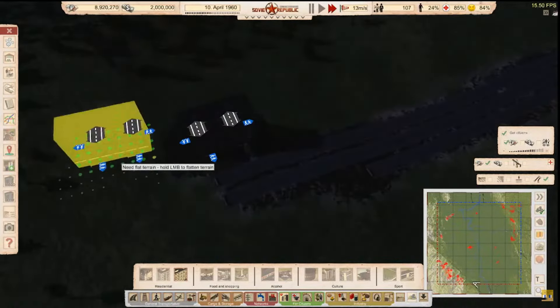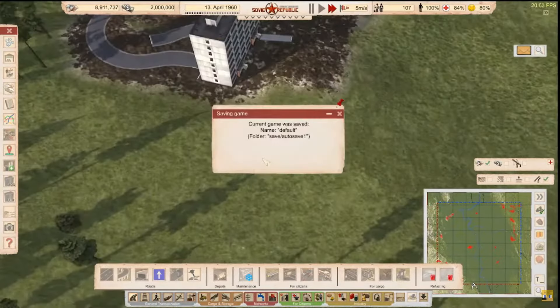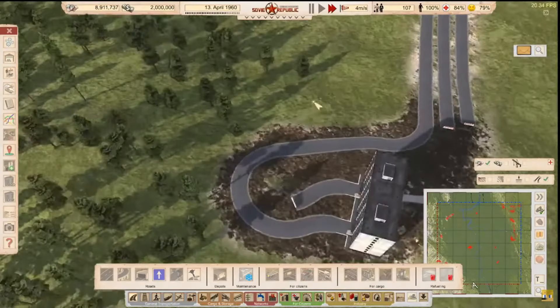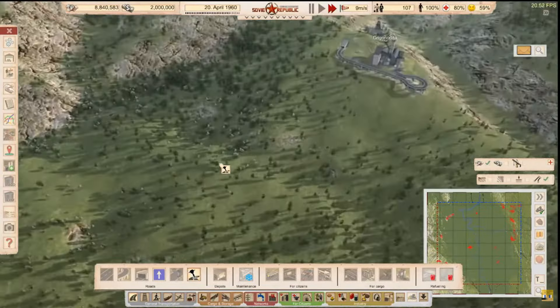There we go — our first building! Wait, I put it on the wrong side. Oops — I'm not going to delete it, we're just going to build the roads around it. Yes, I know the unemployment is too high — we just placed our first building, quit being so judgy. We have people now, all living in this one single building.